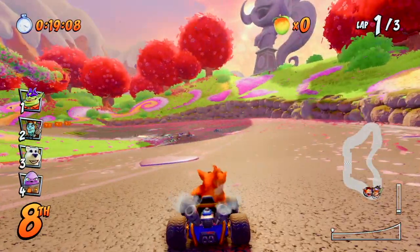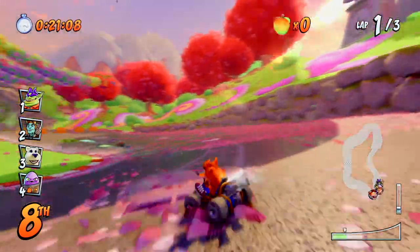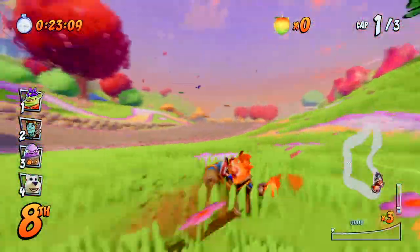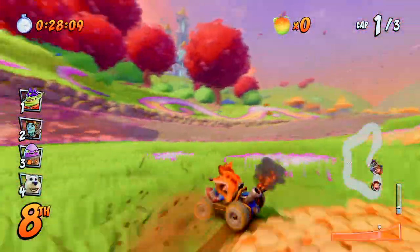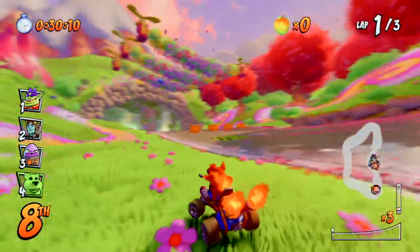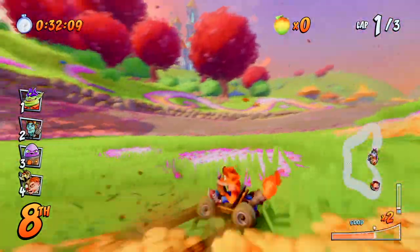To drift, you need to press X and R1 and hold them together. Each time you hit a corner, the bar will refill and turn orange, and then you need to press L1. Do it three times in a row.